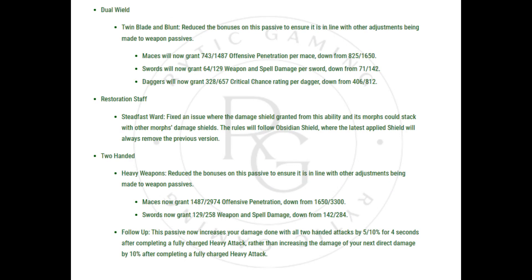Dual Wield — Twin Blade and Blunt: Reduced the bonuses on this passive to ensure it is in line with other adjustments being made to weapon passives. Maces will now grant 743–1,487 offensive penetration per mace, down from 825–1,650. Swords will now grant 64–129 weapon and spell damage per sword, down from 71–142. Daggers will now grant 328–657 critical chance rating per dagger, down from 406–812.